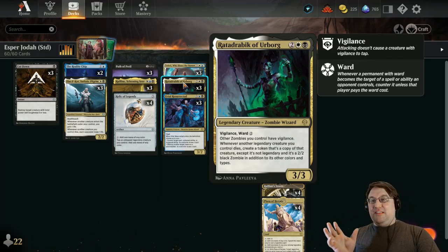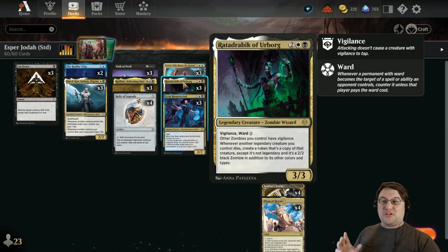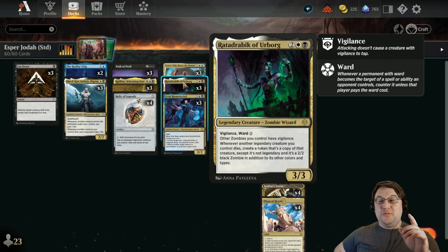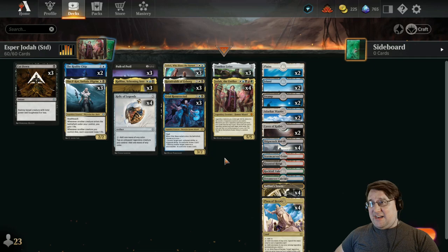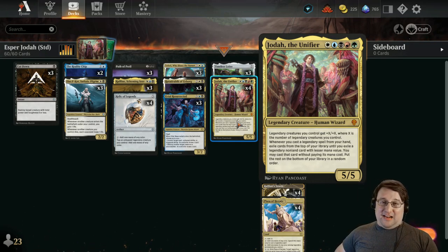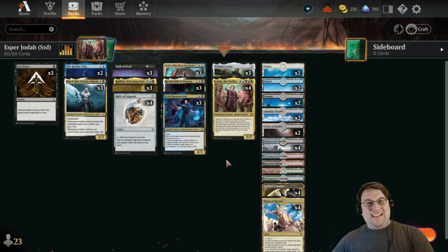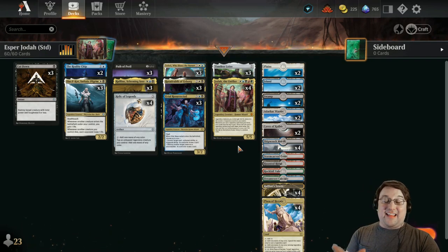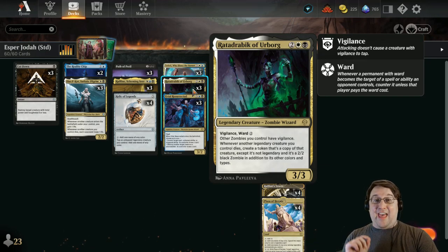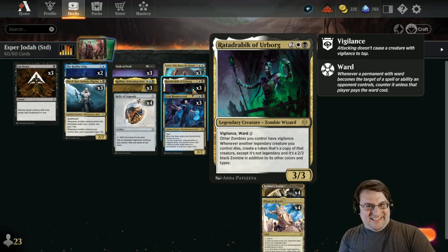We have Ratadrabic of Urborg — an amazing zombie wizard. Other zombies you control have vigilance. Whenever another legendary creature you control dies, create a token copy of that creature except it's not legendary and it's a 2/2 black zombie. If you have Ratadrabic down and cast a second Jodah, you get a cascade trigger, one Jodah hits the battlefield, you sacrifice one to the legend rule, it dies, comes back as a token — and then for every legendary spell you cast for the rest of the game, you get two cascade triggers. That's why we don't have Mirror Box: Ratadrabic leveraging the legend rule as our sac outlet is actually better.